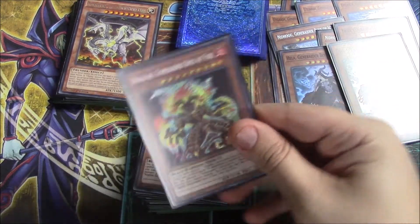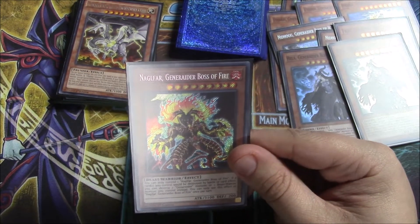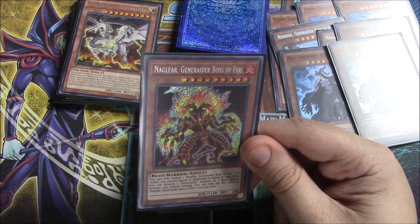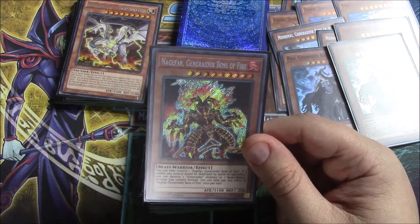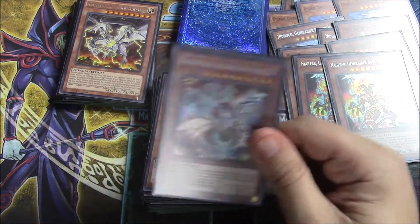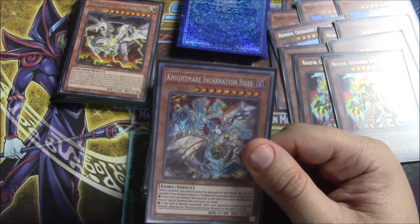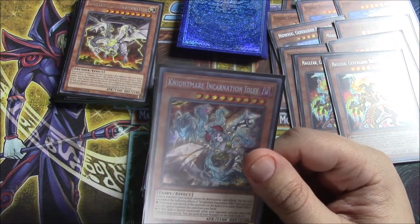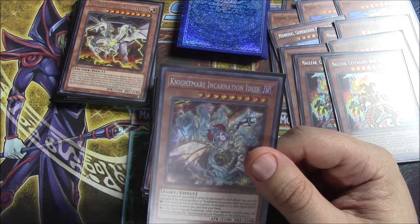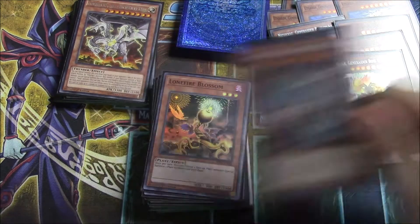Next up is Hanaglafar, Generator Boss of Fire — a beast warrior. She has all the same general text as the others, but specifically: if a card you control would be destroyed by battle or card effect, you can destroy one Generator monster or one beast warrior monster you control instead. This keeps our guys alive through World Legacy Monstrosity. If we have a level nine out and play Monstrosity, we grab this and something else, and Monstrosity can't destroy them since level nine monsters you control cannot be destroyed by card effects. It's a one-of just for that reason.